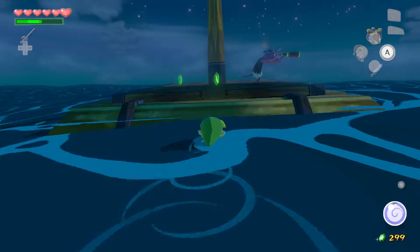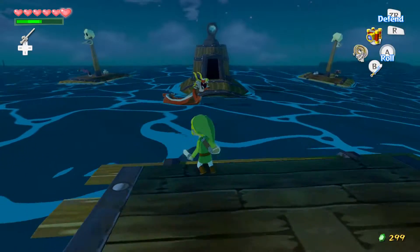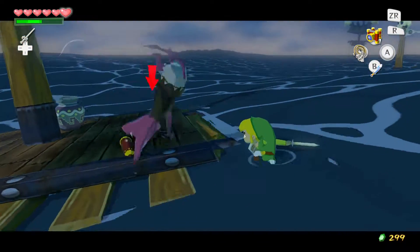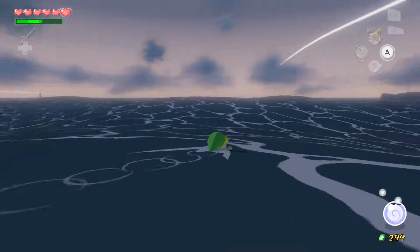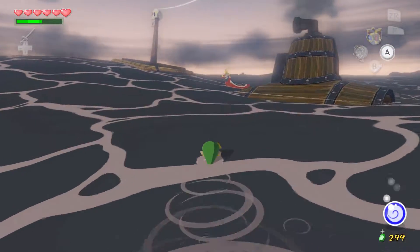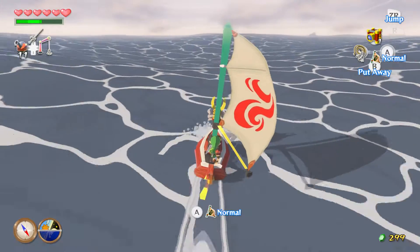There's one on the raft over here — let's go see if they actually drop the things I want. Yep! Let me just collect some of them. It just doesn't take too long. I can swim there, that's no biggie. I don't need to kill them, all I need is to get their Joy Pendant. Let's go back to the King of Red Lions and get to our destination. It was a little side-questy today, at least.